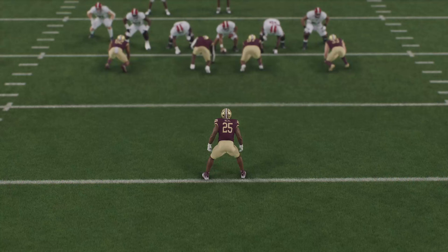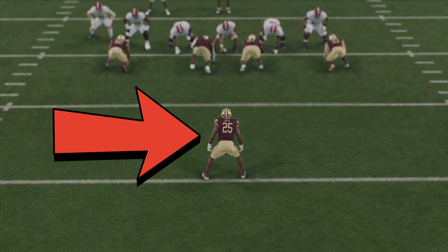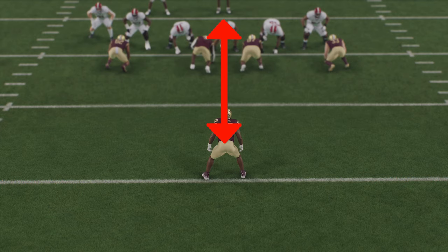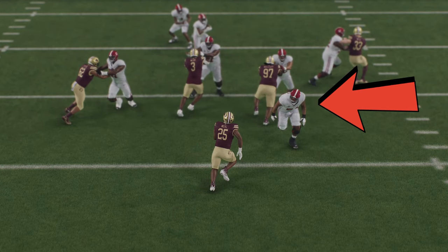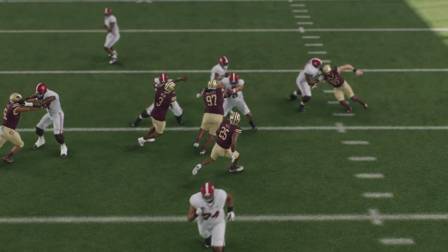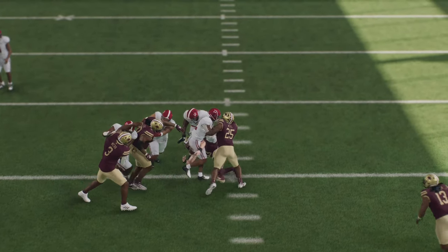One of the most important things you can do on defense before a play is where you put your user middle linebacker. If you expect your opponent to run, start from about 10 yards away from the line of scrimmage and you'll be too far away for the lineman's awareness to pick you up and target you. As you can see right here, this lineman runs right past me and allows me to get right to the running back at the line of scrimmage.